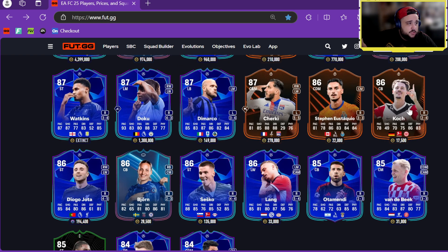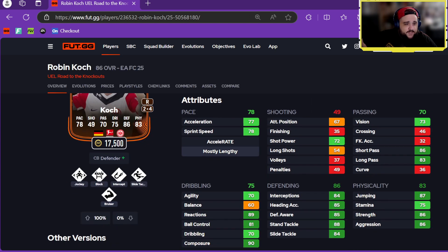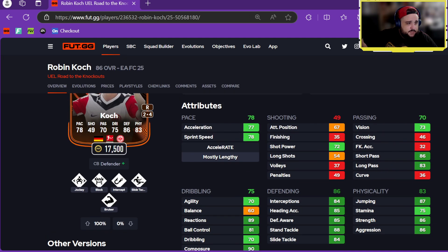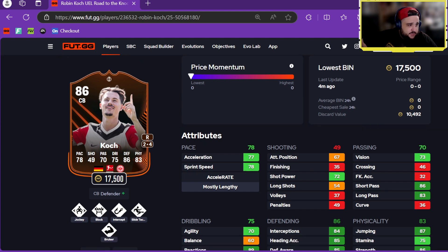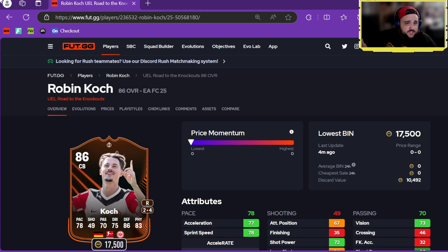We've got Coache — two-star, four-star, center back only, 17k. Defender Plus, Jockey, Block, Intercept, Slide Tackle, Bruiser. Decent pace for a center back, nice physicals, really good defending, good dribbling as well, nice short and long pass — good dribbling for a center back.